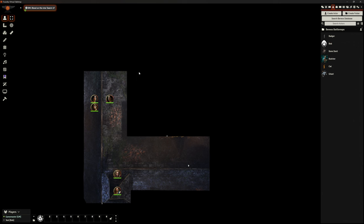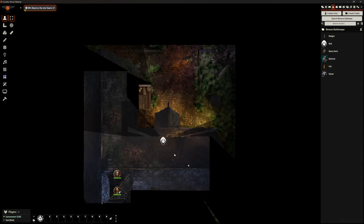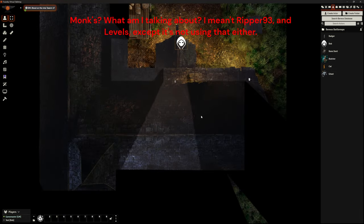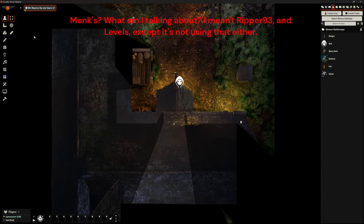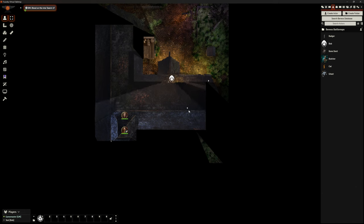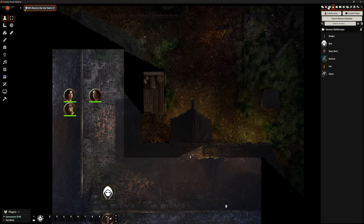We can pop Bob in here somewhere — there we go. If I select Bob, Bob can move around. That's not quite working the way I expected — this will be to do with Monks. As I said: test, test, test, test all your scenes. It's no big deal, it might work for the players better. Test, check — you don't want your players running into that and you're going 'oh hang on, give me a moment to sort that out.'